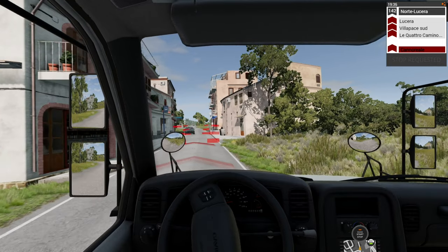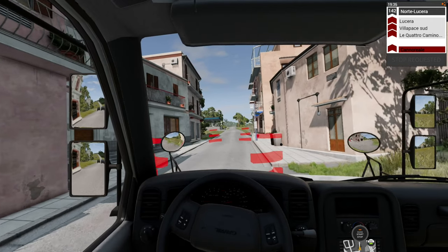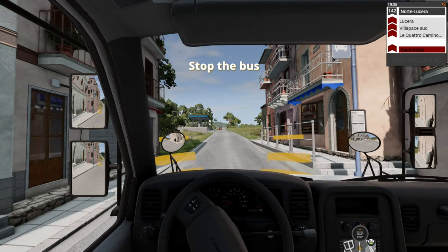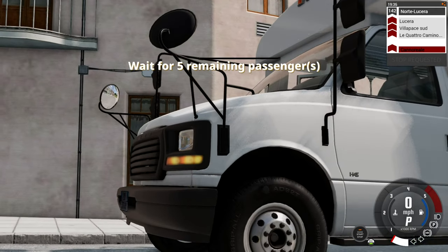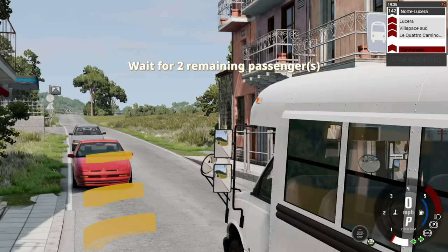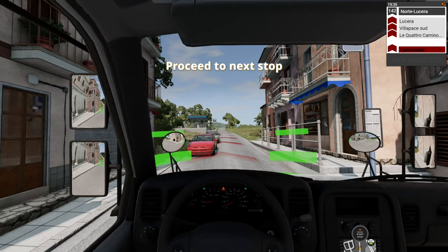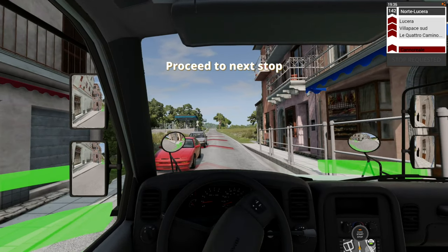We're gonna have to pull over for a second. What is this guy doing? Alright, let's put the hazards on. Poor guy behind us - we kinda saw him in the rear mirror for a second. We're gonna park. We are waiting for three to five passengers getting on or off. They're waiting for us too, very nice of them. What are you honking me for? I'm sorry - I'm a bus though, I gotta move.